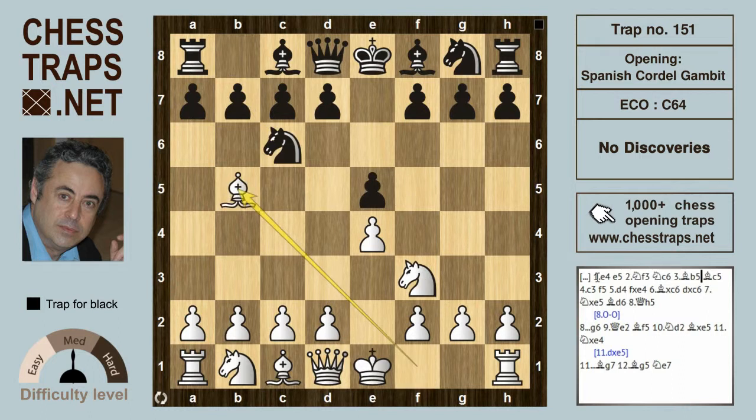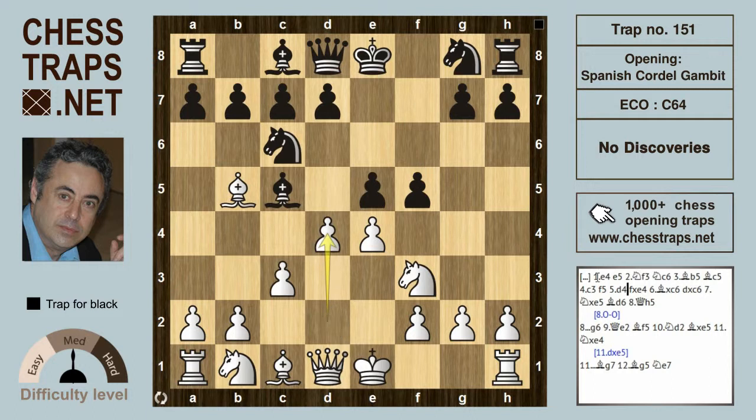The moves are e4, e5, Knight f3, Knight c6, Bishop b5 — the Spanish — and the Cordell Defense with Bishop c5. White plays c3, aiming to get in d4 in the center, but black plays the Cordell Gambit with f5. d4 anyway allows f-takes on e4, and white can try Bishop takes on c6, which is around equal after d-takes on c6.